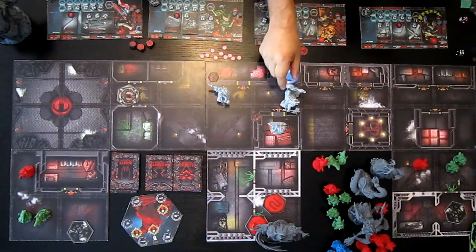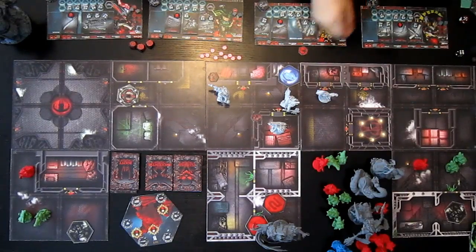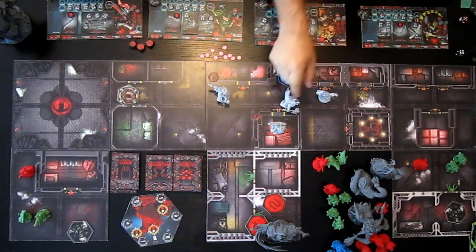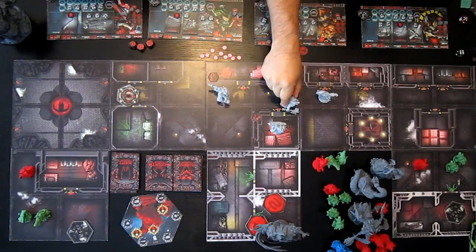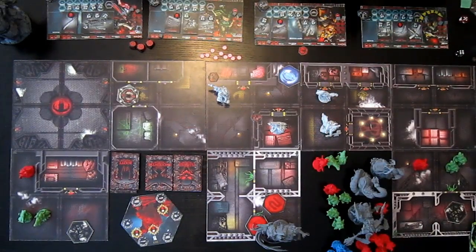Esper's turn. Esper's going to move here and open these double doors. She uses a red key. So she's done — that's two actions. And Lemmy's going to move. He cannot move diagonally, so he'll move there and he's done.